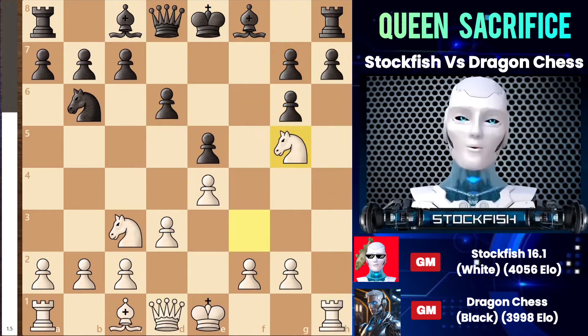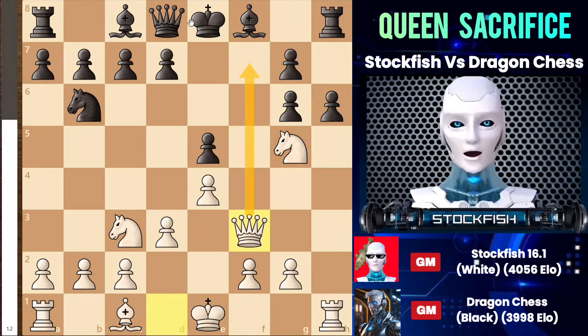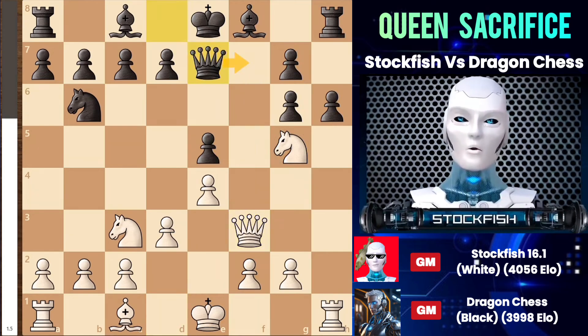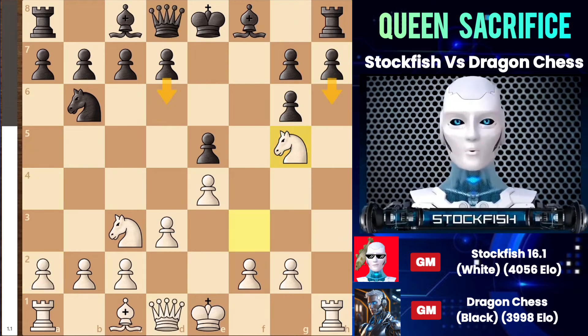So going back to the position, instead of playing d6, some of you might think of playing pawn to h6 to kick out the knight. But here, queen f3 will come anyway to attack the f7 square. So after the queen moves to e7 to protect that square, you can play the hidden and amazing move pawn to a4, directly attacking the knight on a5 on the next move. But in our actual game, instead of playing pawn to h6 or d6, he decided to go with bishop to e7 to kick out the knight.